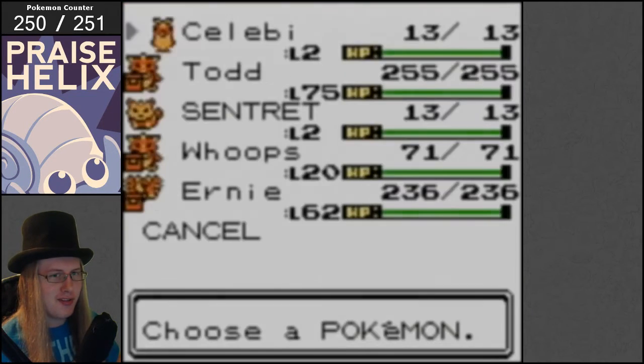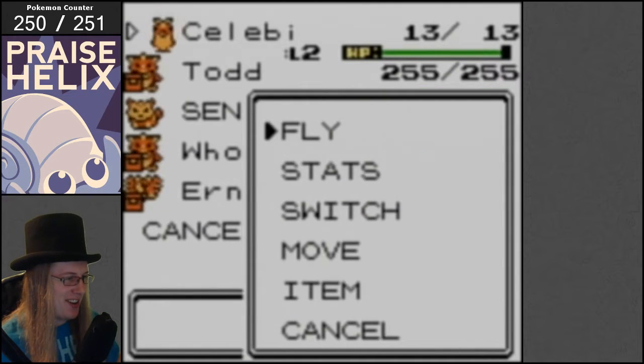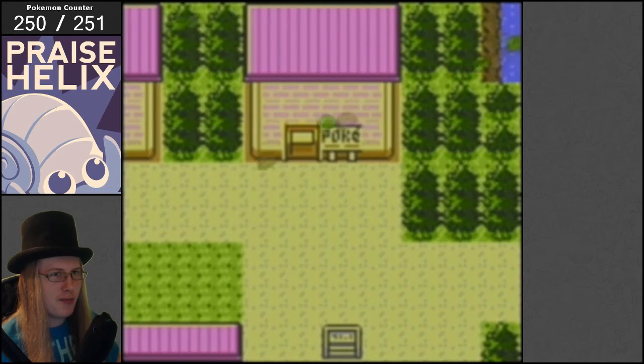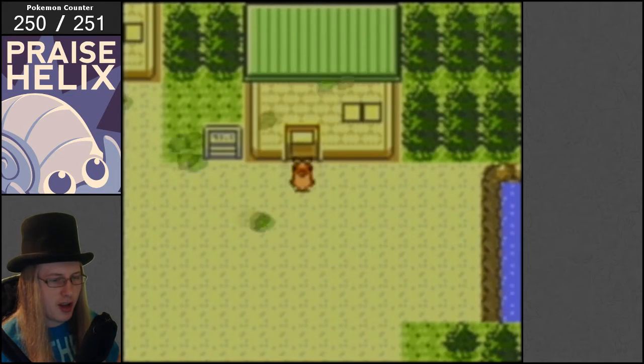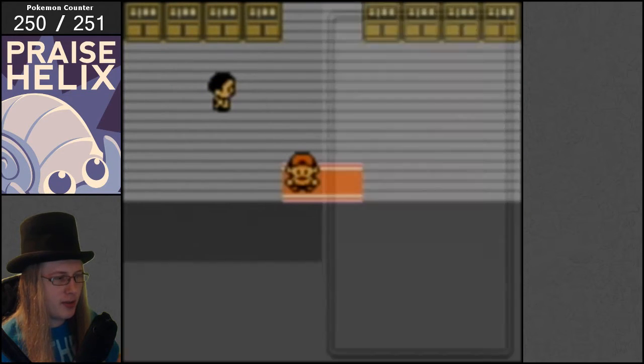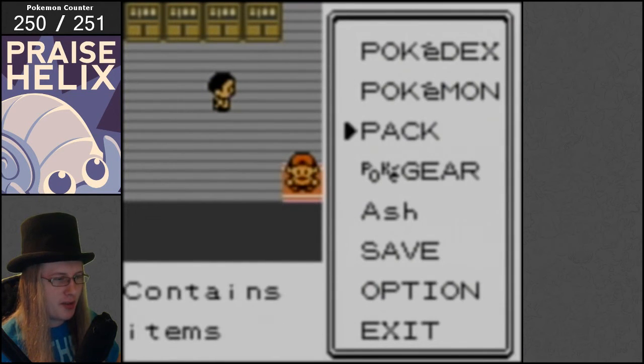You would laugh your arse off if I mess it up and end up with an Ormanite, right? That would be pretty excellent. So let's head to Newmark Town, and here is how we do it. We go into Professor Elm's lab and save the game right here.